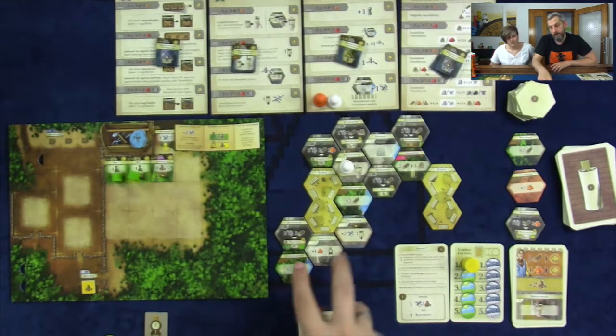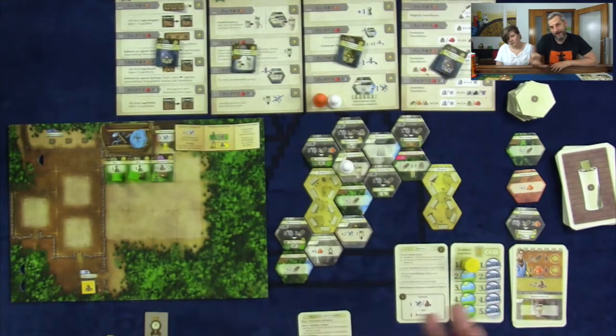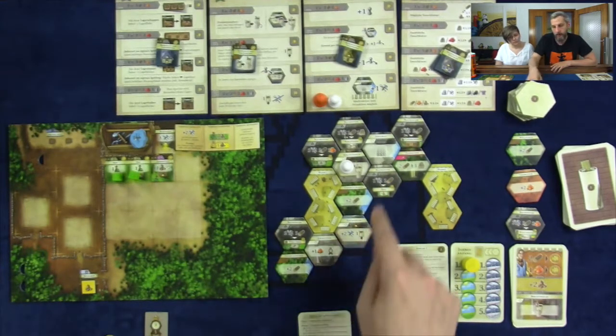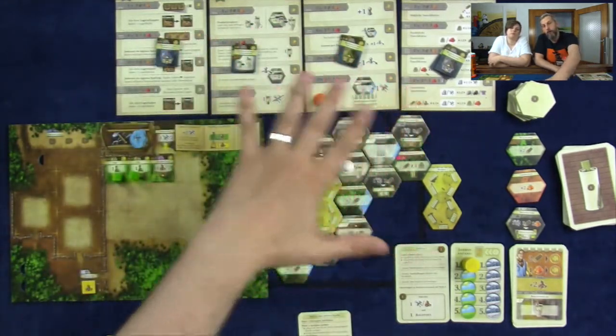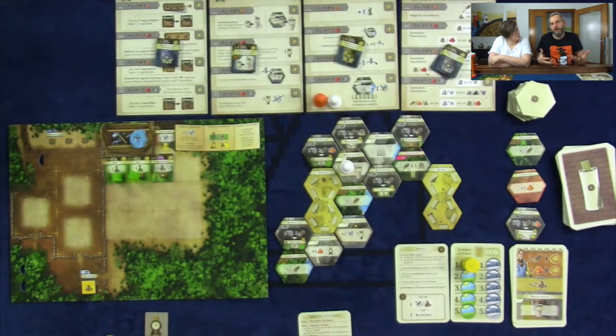The third type of tile are resource-generating tiles — some just generate resources, some enhance or upgrade resources. For example, you can turn two wooden logs into two wooden planks, required by more elaborate buildings. And then there's the market. The diplomat tile allows you to build a colony house. There are four colonies drawn at random — out of nine total — and these give you special abilities. You can build all four if you want, and you get their bonus ability as long as you have their building on your space.